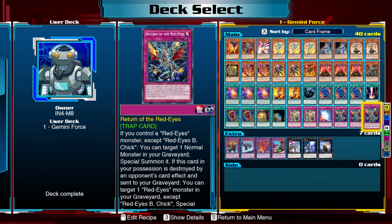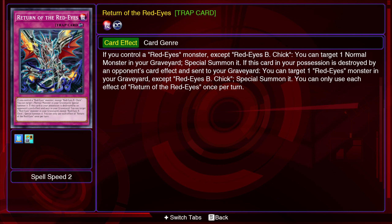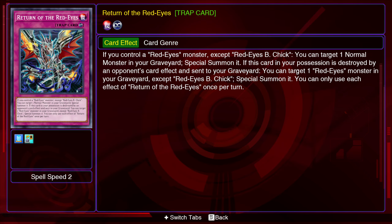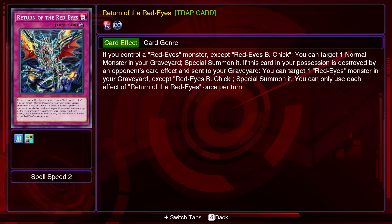Also, Return to the Red Eyes: if you control a Red Eyes monster, except Red Eyes Black Chick, you can target one normal monster in your graveyard to special summon it. If this card in your possession is destroyed by an opponent's card effect and sent to your graveyard, you can target one Red Eyes monster in your graveyard — except Red Eyes Black Chick — and special summon it. You can only use each effect of Return of the Red Eyes once per turn.